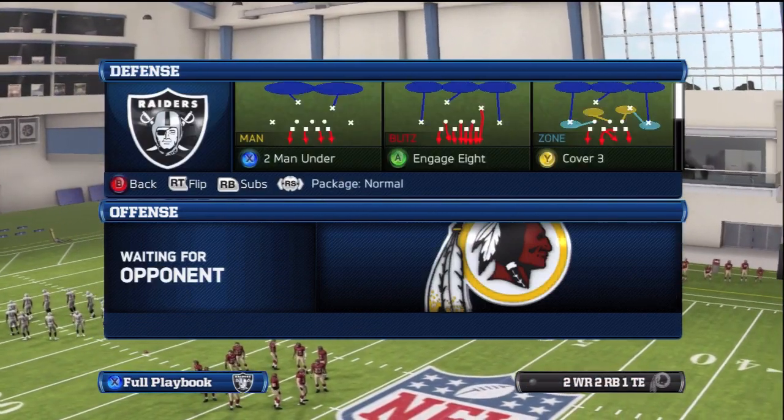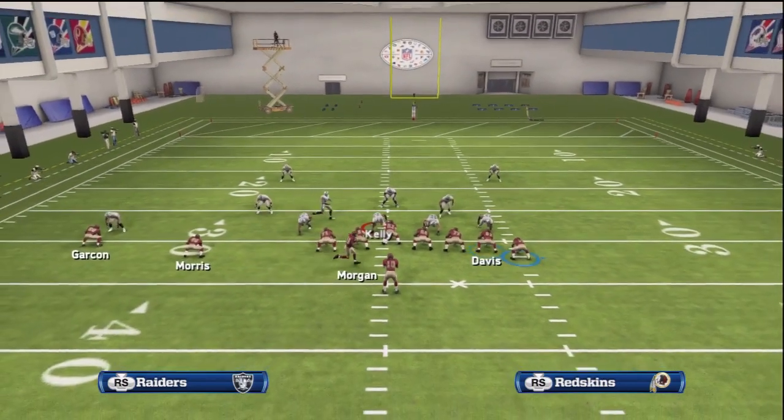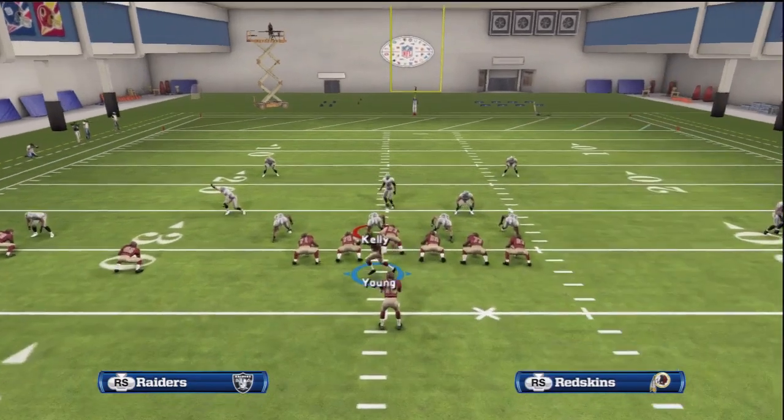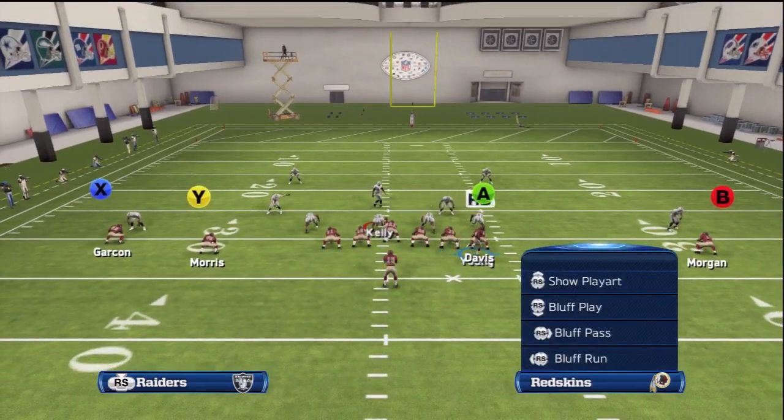We can motion that far outside right receiver to the left, making it a trips left with two tight ends — very similar to the formation that used to be in the Patriots playbook. You could also motion that right tight end to the left and have a trips left while still having a receiver to the right.